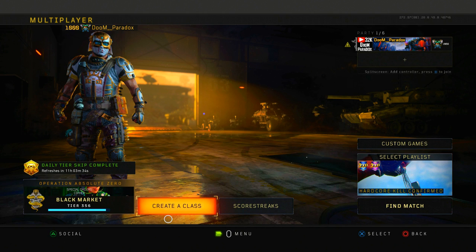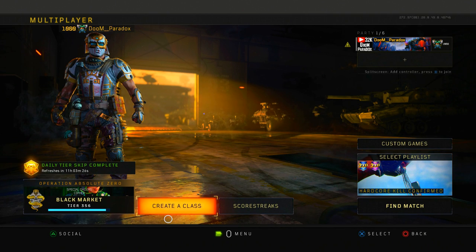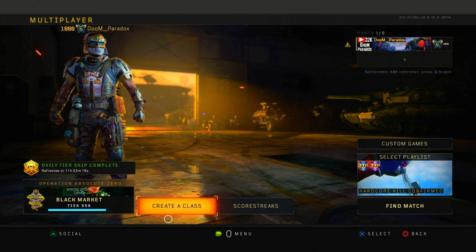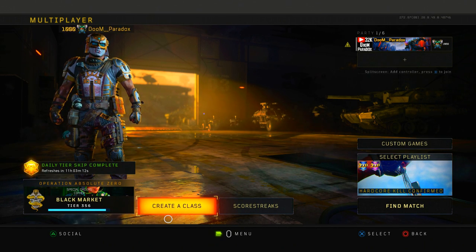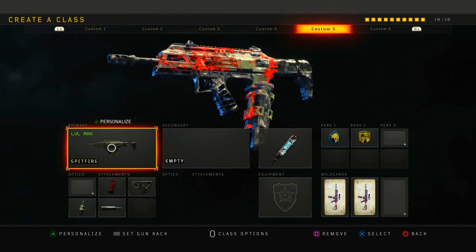Yo, what's going on guys, it is your boy Paradox here bringing you guys another Black Ops 4 video to the channel. Today this is gonna be our second video on how to make a weapon overpowered in Black Ops 4. I got you an overpowered Spitfire class setup - I was in core, I dropped like 113 kills going against some sweats. I'm gonna show you my overpowered Spitfire class and how I made it overpowered.